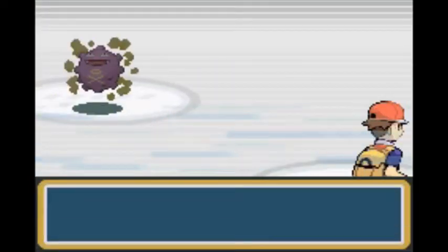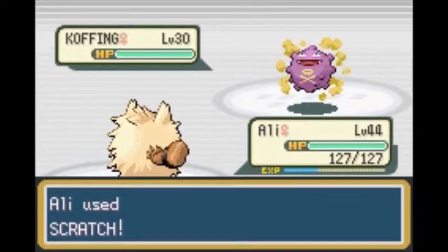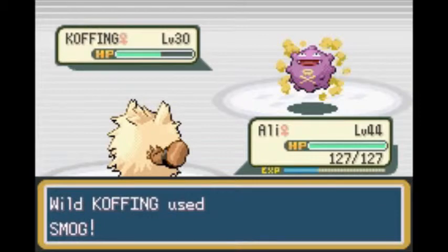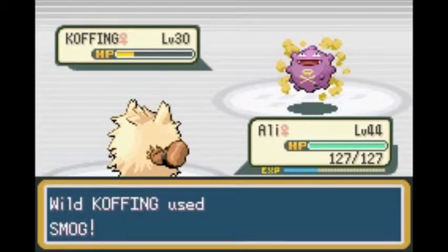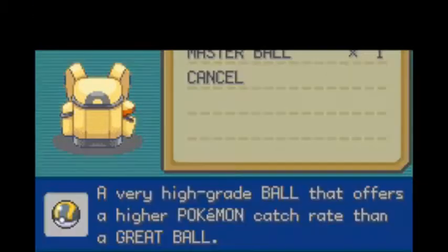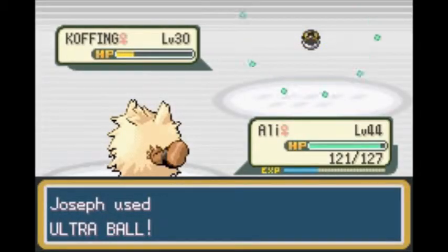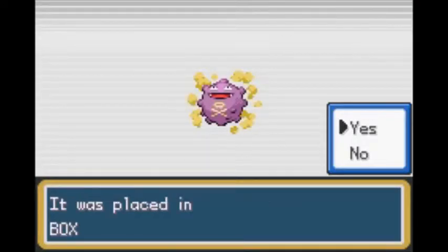We have a wild Koffing here and we don't have one in the Pokedex, so let's catch it. Use Scratch — one more should be good enough, hopefully no crit. Awesome, let's throw a Pokeball. One, two, three — click! We caught Koffing for the Pokedex.